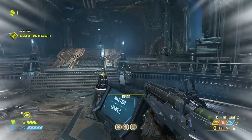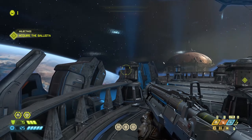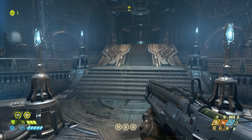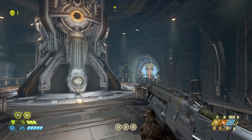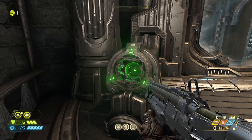Hey guys, welcome back to more Doom Eternal. This is pretty insane. We got invaded and corrupted and disabled. So it looks like we're going to have to go and fight the gore nest. In the last couple of missions, we picked up a lot of batteries, and I think they can be used in our fortress.